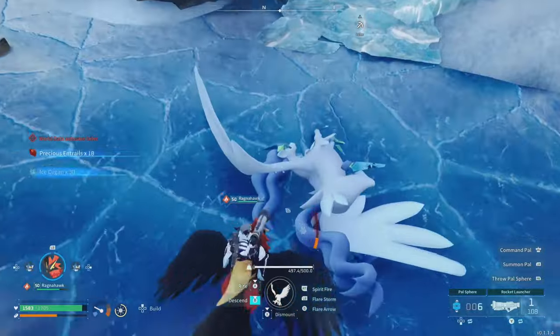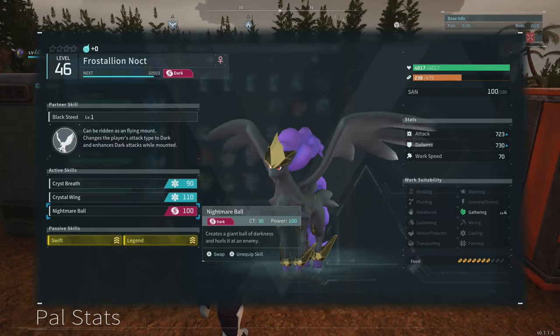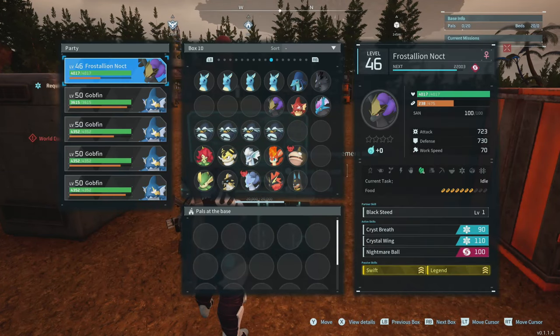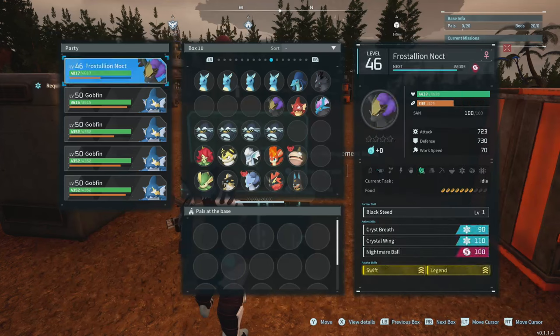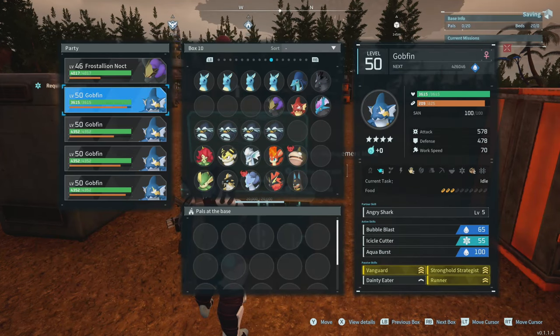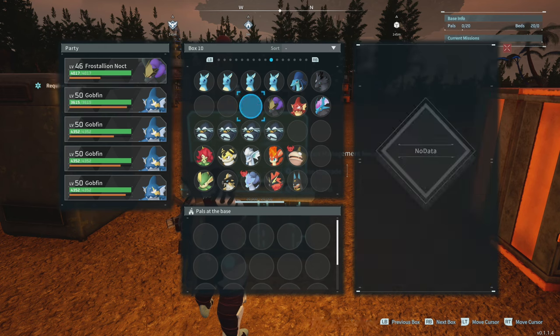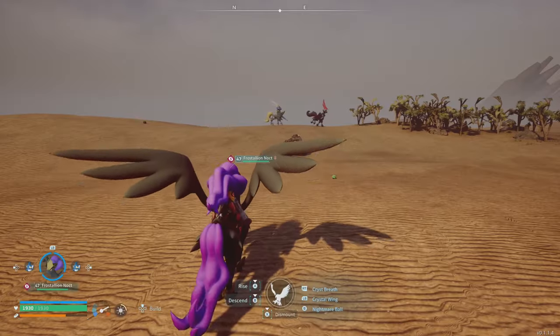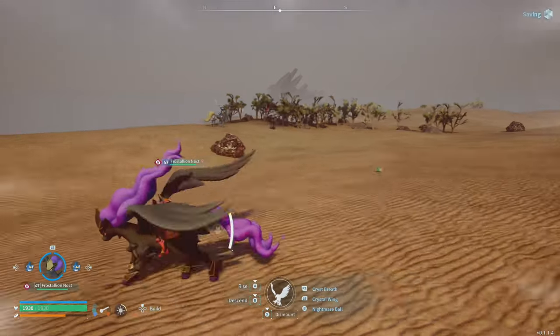We're going to use Frostynog to go after Paldius and Necromus and show how well this works. There's nothing to her partner skill right now, but you can imagine maxing it out will give you a large advantage. With the Gob Fins and while riding on her — alternatively you could ride on a Hell Zephyr which applies dark damage as well. If you want to get Frostynog, all you need is a Hell Zephyr bred with Frostynog. Standard rocket launcher, going after Paldius first.